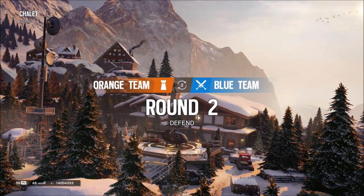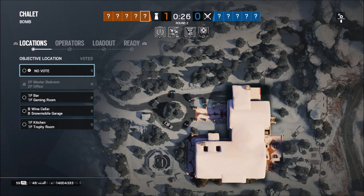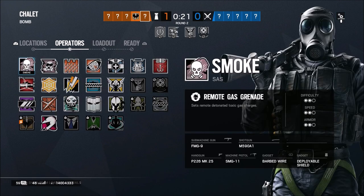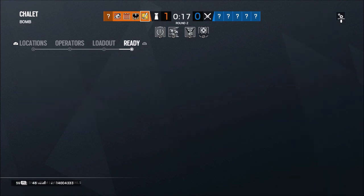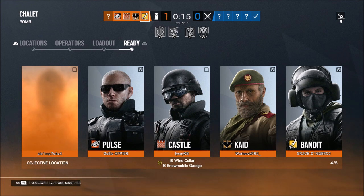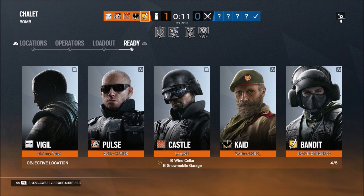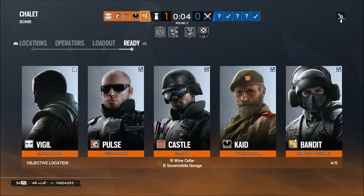Some other operator changes: Lion and Twitch. Lion will no longer be able to see his goo mines through obstructions — I know a lot of people had issues with that. And when an opposing operator steps on a goo mine, there will no longer be an initial damage. However, if you do leave that dart — that needle in your foot — the damage tick has been increased from four to six. Twitch's shock drone will now start with three shots, but it will have a cooldown, and its firing power has been reduced to one point of damage.